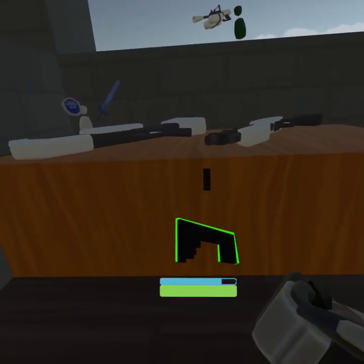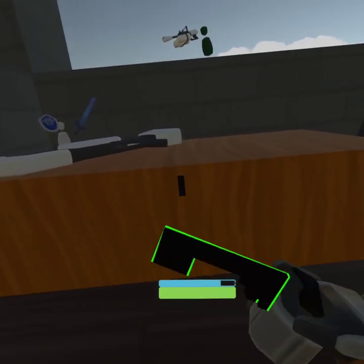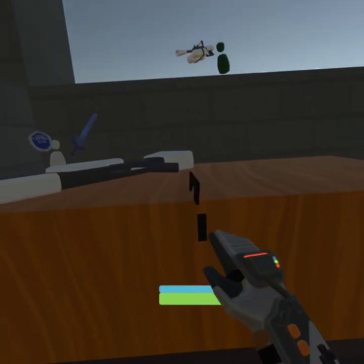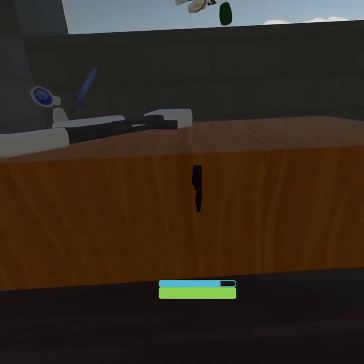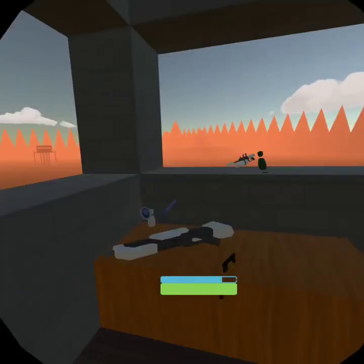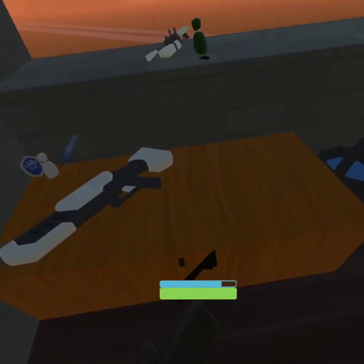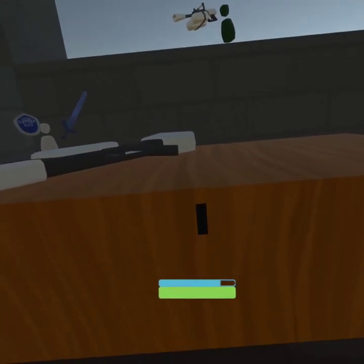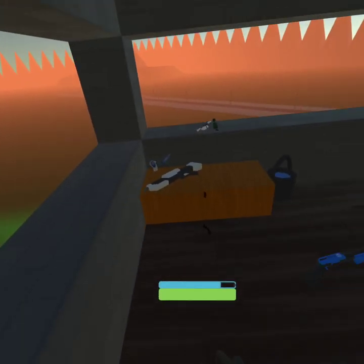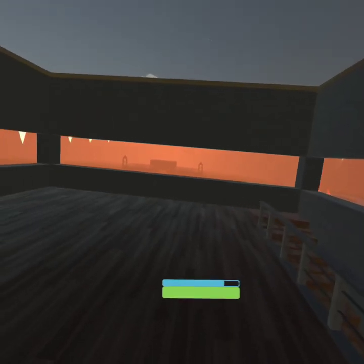The key is supposed to give you the power weapon, but something isn't working right now. There's a shotgun here but not the power weapon. I'll have to talk to Coda about this later — but that's how the process is supposed to work.